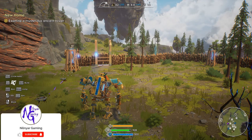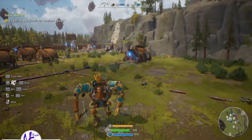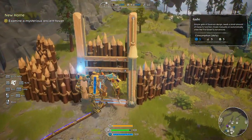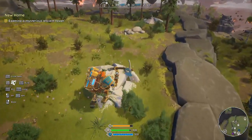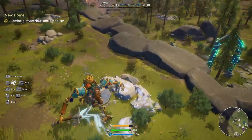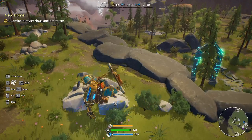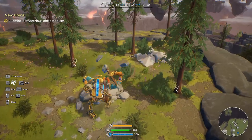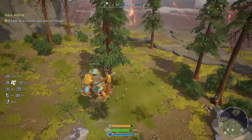Hello everybody, welcome back, this is Nilnar and we're once again in First Dwarf. Last episode we got our little settlement started up and we need to go find the mystery tower. If I remember correctly, it's up this way. We'll explore around — we're going to need more rock of course, we'll get a little bit of that as we go through. Nice. And get the stone. Doing pretty good on resources, I am a little low on wood.